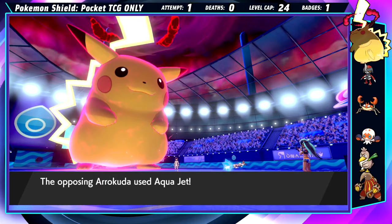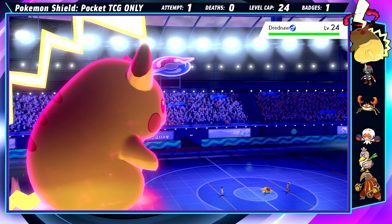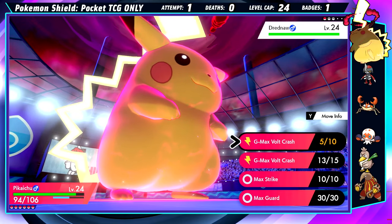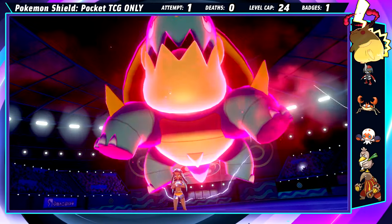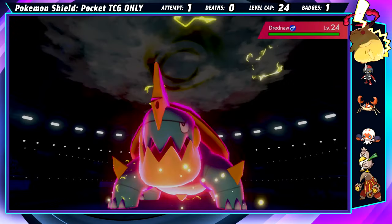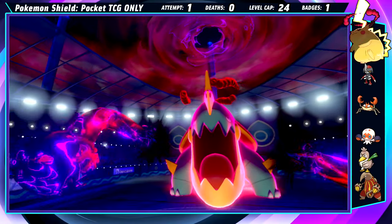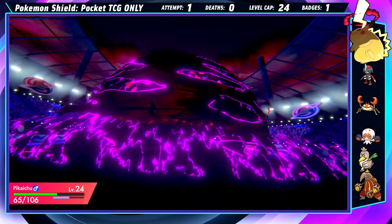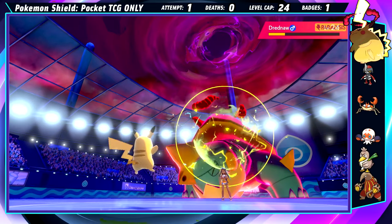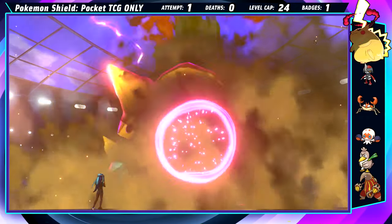Right before Arrokuda hits us with an Aqua Jet and then falls to the same move. We're in a minor predicament now — once Drednaw Dynamaxes, we won't be able to one-shot them. Pikachu may be fat, but fat enough to live a hit? He's still just a Pikachu. We stay in, Pikachu outspeeds the Drednaw to do about 65% with G-Max Volt Crash. Even though they get paralyzed, they retaliate with Max Darkness off of Bite, which we take pretty well. Thanks to the para, Pikachu still wins the fat fight and one Electro Ball finishes them off. I think I finally understand what it means to be pay to win.